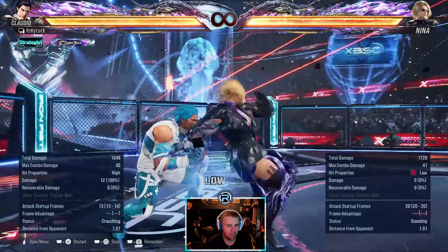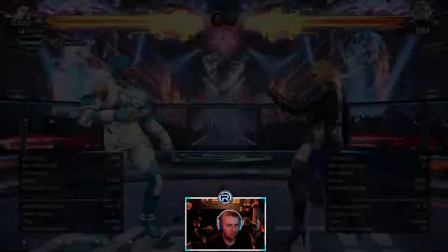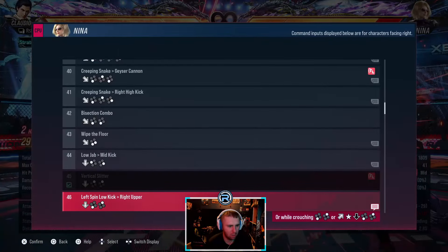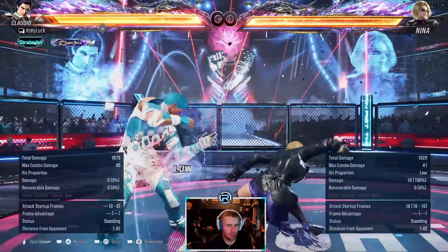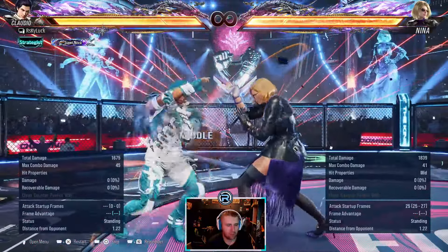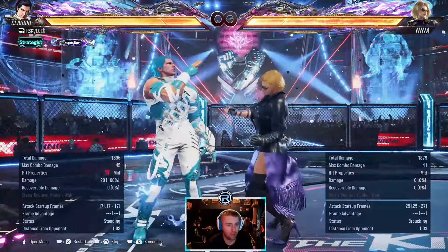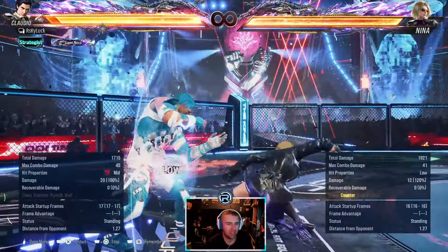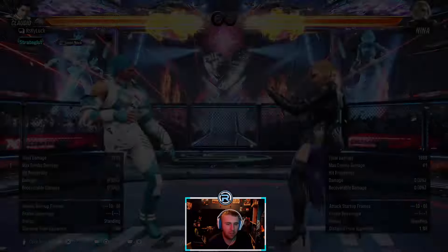I normally duck though. Minus 12 but it's a counter hit launcher - so if you block the low you can't punish it. Same with this as a counter hit launcher - wait, no it's not! Oh my god, it changed. Hell yeah they changed it - nice! I haven't labbed this character at all.